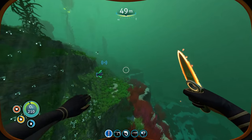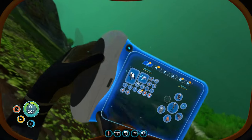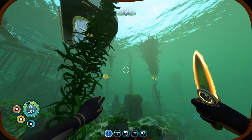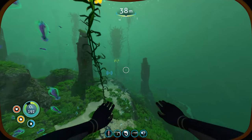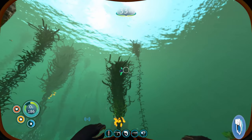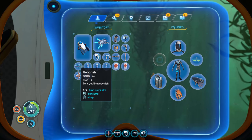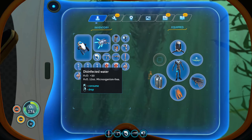The thermal blade lets us hit fish a couple of times to kill and cook them straight away — very handy when you're away from a fabricator. You can cook fish on the fly. You can eat raw fish but you don't get as much food value from them, and you lose water. It doesn't cause health damage though — at least not in survival mode as far as I can tell.